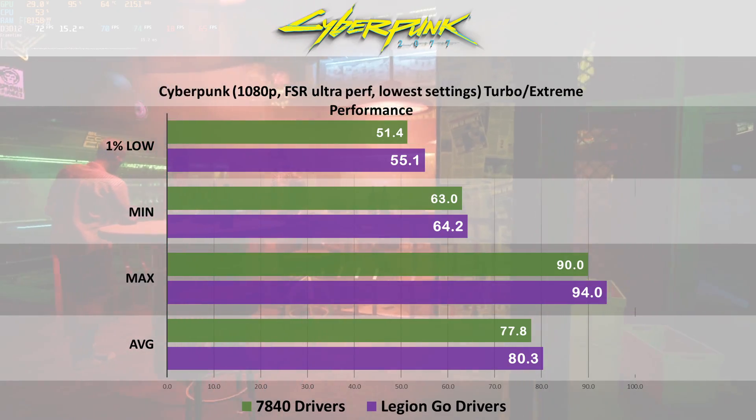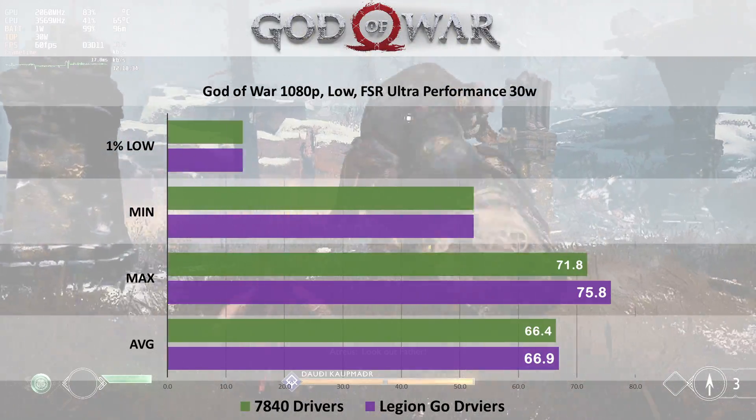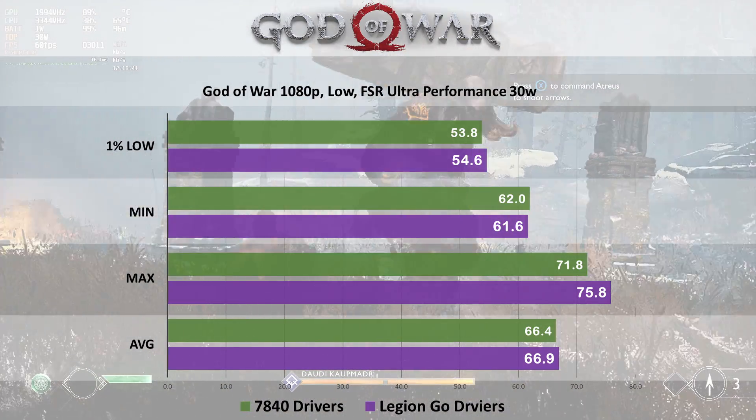Moving over to Cyberpunk 2077, we have a little bit of an advantage for the Legion Go drivers — about 3 FPS on the average and slightly more stable. Then looking at God of War, it's running pretty much the same across the board. If you take a look at the 1% lows, minimum, maximum, and average, they're all pretty well the same.